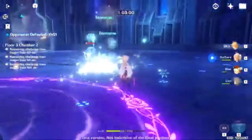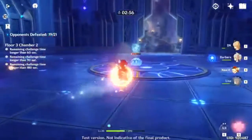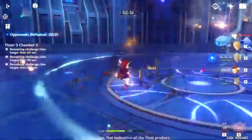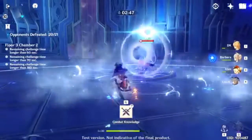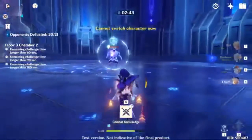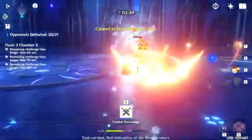I wasn't sure of her ultimate at first, but it's basically some sort of stance that launches something like a missile from a distance at enemies. Her skill is basically just throwing some sort of fire bomb at them, causing damage over time.